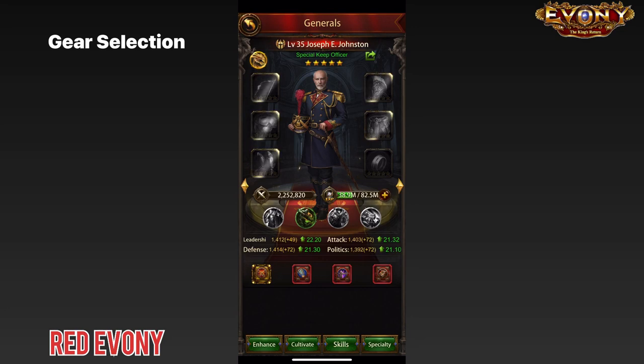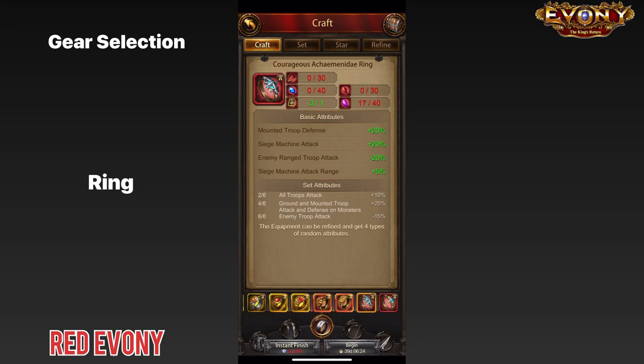Now that we've gotten through all those basic things, let's move on to the selection. We start off with the ring. It doesn't matter what anyone has told you or what you've heard — the most important piece for your world general is the courageous Achaemenidae ring. That is largely because the ring adds an additional range bonus for your siege troops. Siege troops are very important for defense, and that increased range means they can start attacking the enemy earlier than when the enemy can start attacking you. It is a very important stat to have.